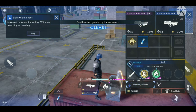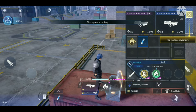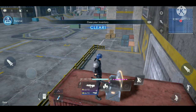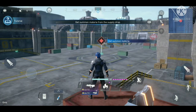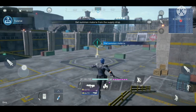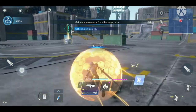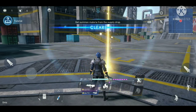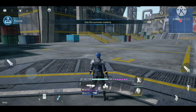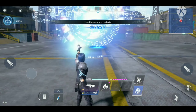The inventory is pretty straightforward. Then a supply drop comes in with a summon materia — that's cool! In Final Fantasy 7 you can use materia to summon creatures, and I'd love to use more magic and summons during fights, so let's try this one out.